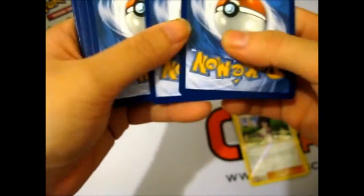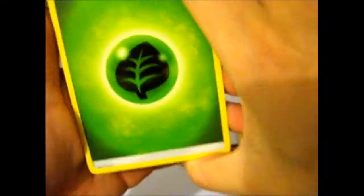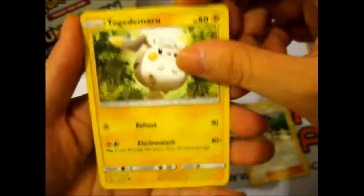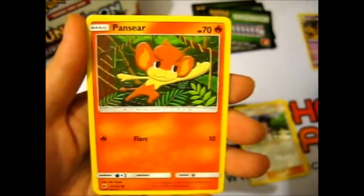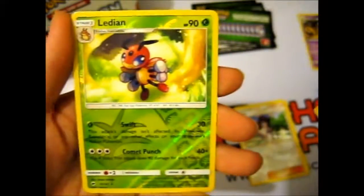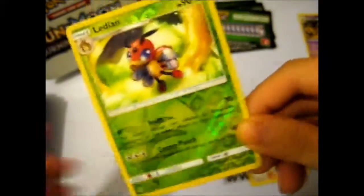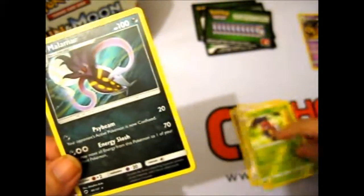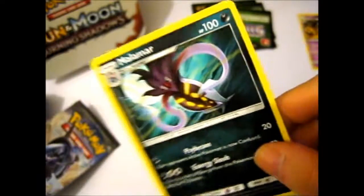I'm not having very much luck so far it seems. Grass Energy, Olivia, Corellia, Ribombee, Wingull, Togedemaru, Murkrow, Pansir, Magikarp, a Lycanroc reverse. Oh, it's a rare one this time. I don't really keep track of rares much, just whether it's holo or not. And it's a creepy Malamar — I always found those creepy.